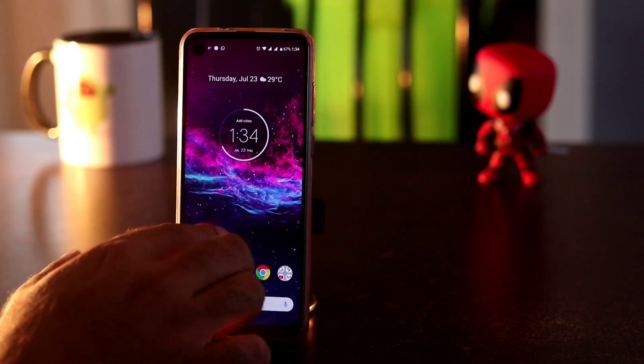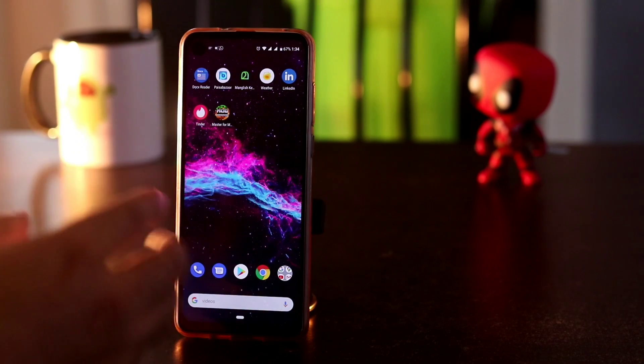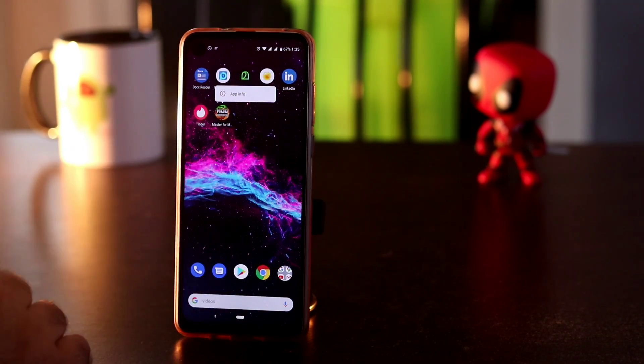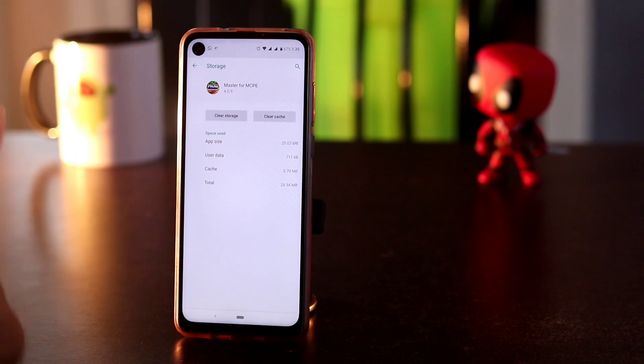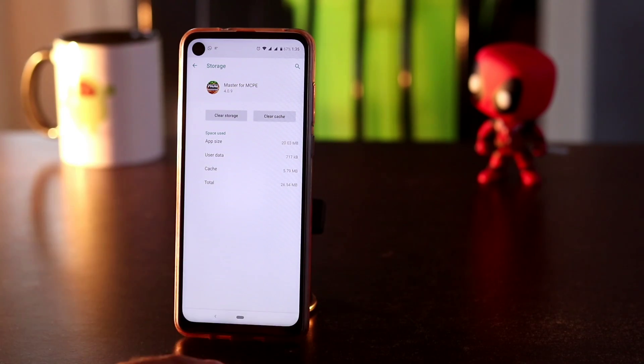The third one is about clearing the cache and clearing the data. To do this, go to the app itself — the Pocket Edition — and press it for a short period of time. Then go to App Info, then go to the Storage option. Here you have two options: clear cache and clear storage. Select both and make them completely cleared, then try to launch the game once again. If it is working, the issue will be completely sorted out.